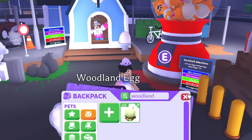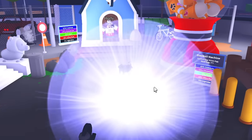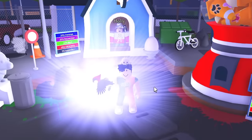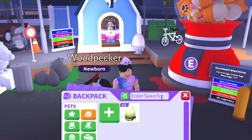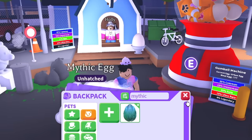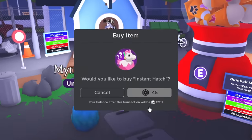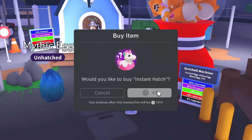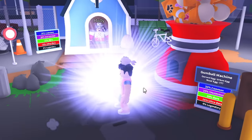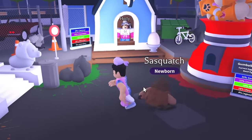The woodland egg is out of game — I think this is where you get the hawk and a deer, those are the two legendary pets from this one. We got a rare woodpecker, not bad. Now the mythic egg — there's a high chance the phoenix ruins this video. But it's a sasquatch, not bad.